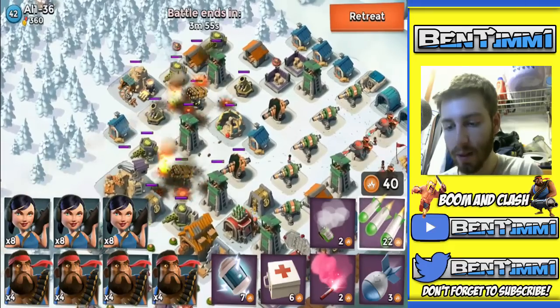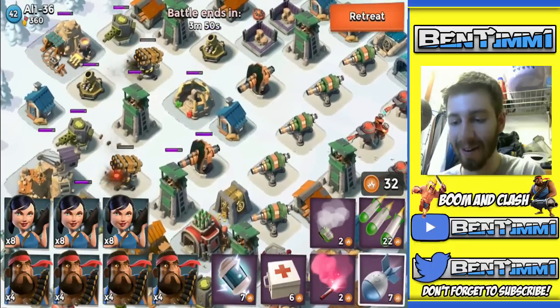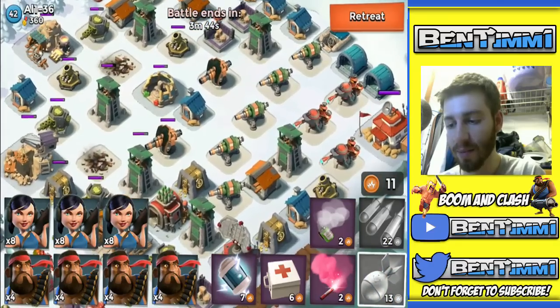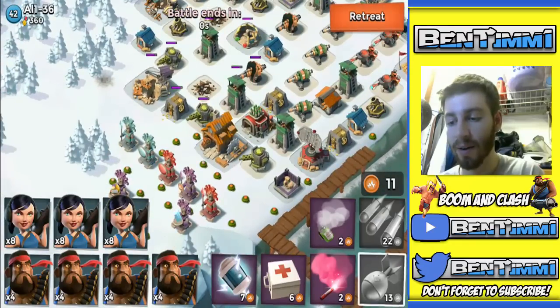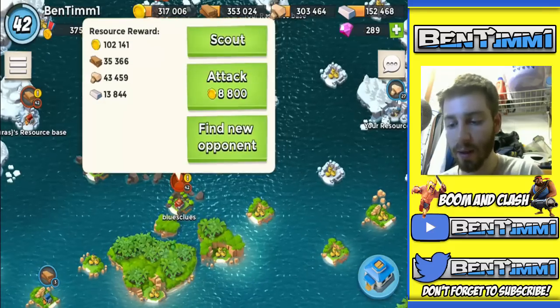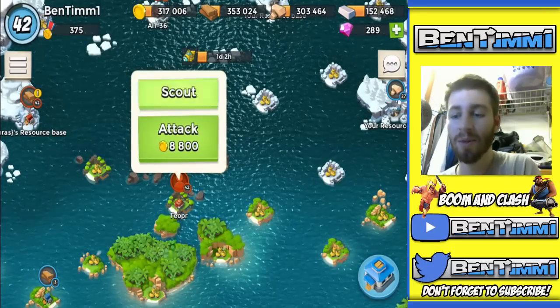Taking out these defenses — take out this, take out this, take out this now. Oh, look at those cannons lined up though. I didn't see that — we're not gonna tag this guy. I don't know, we'll find a new opponent here. Blues Clues — we had Blues Clues on our map.